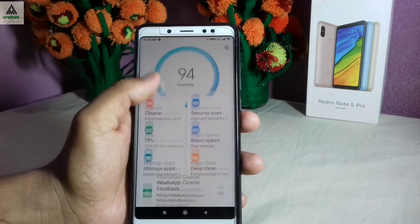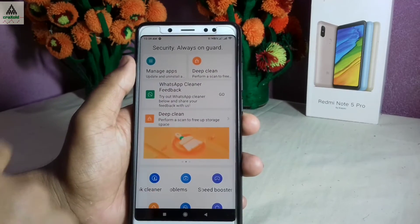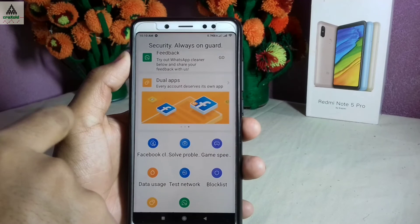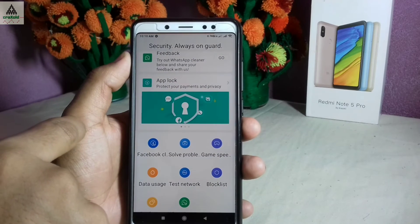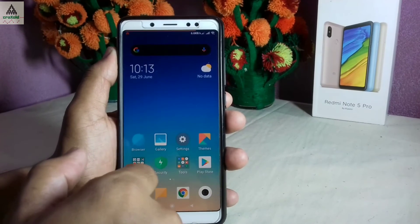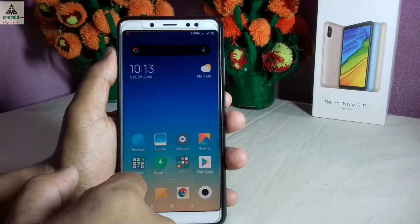Going to the security application, there are some minor features available, one of which is WhatsApp Cleaner feedback where you can submit feedback if you want. That covers everything about MIUI 10 Global Beta 9.6.27 on the Xiaomi Redmi Note 5 Pro.